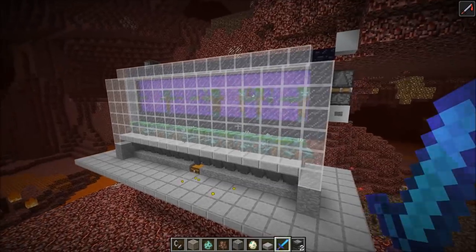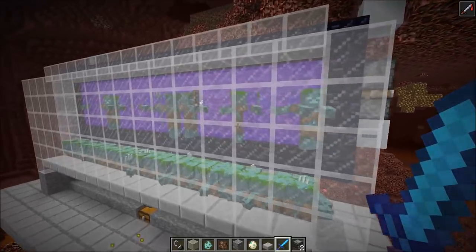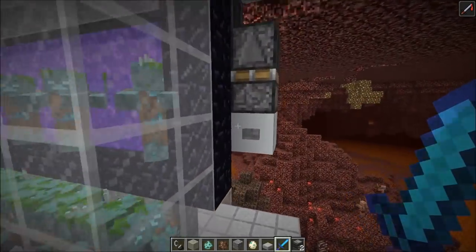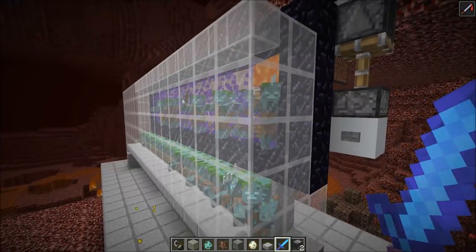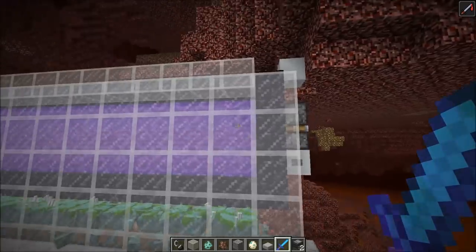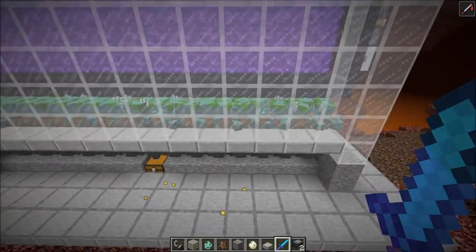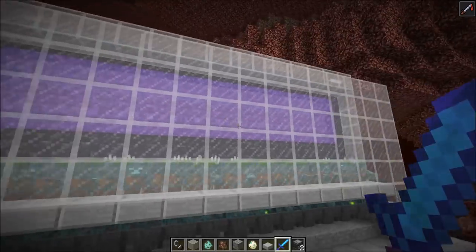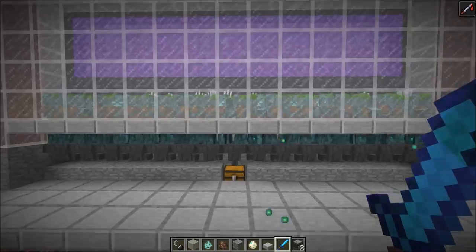We're now in the nether dimension. Most of the drowned mobs already fell down, and in order to take care of the rest, we have this little contraption here where we break the portal blocks, push the drowned mobs out, and then relight the portal.